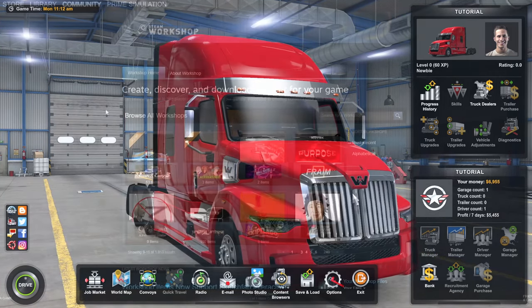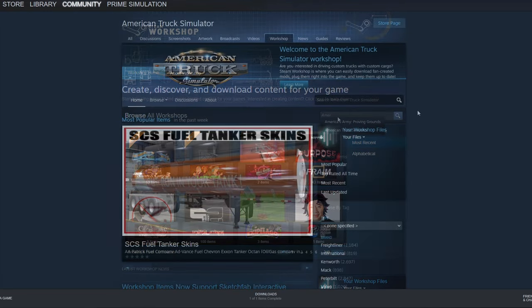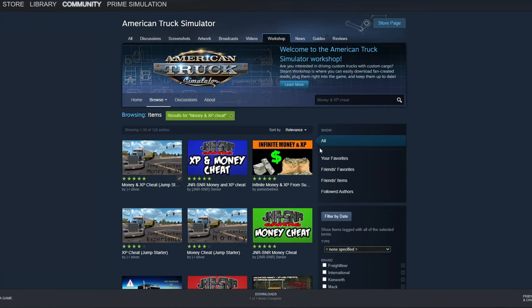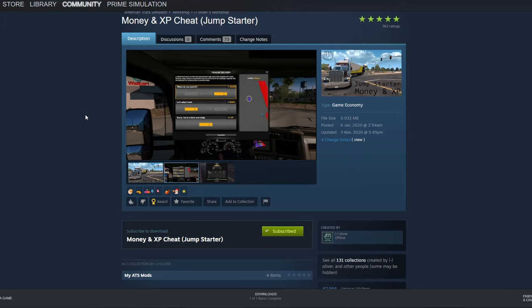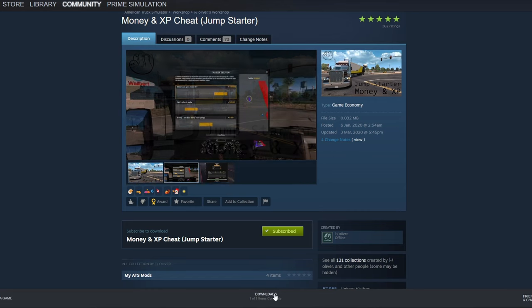Now let's look at how to set up the creative or sandbox mode. We need to install one free mod from the Steam Workshop. Go to the Community tab in the Steam client and select Workshop, then search for American Truck Simulator. In the search box, type 'Money and XP Cheat.' I recommend the Money and XP Cheat Jumpstart by Oliver — it's been highly reliable through many game updates, and you can choose how much XP you get per delivery. If you haven't subscribed yet, hit the green Subscribe button and it will download within Steam. Then launch American Truck Simulator.